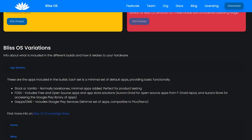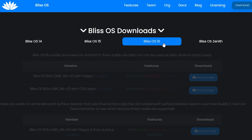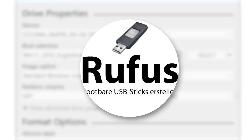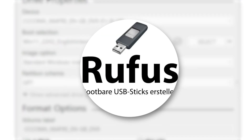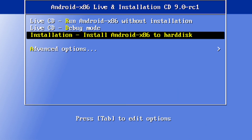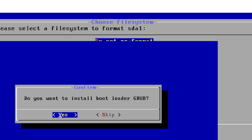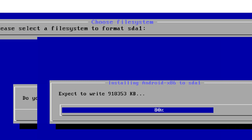To install, go to BlizzOS.org and download the latest stable version. Use Rufus to flash it to USB and boot from the USB. If you are looking for a clean, stable, and up-to-date Android system on your computer, BlizzOS is a great choice.